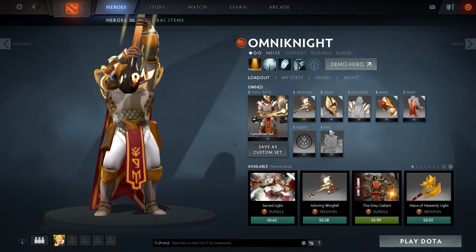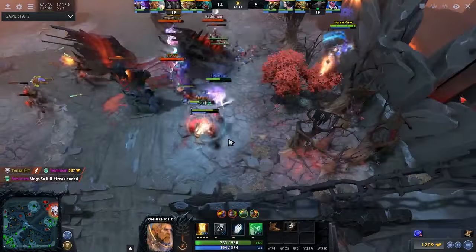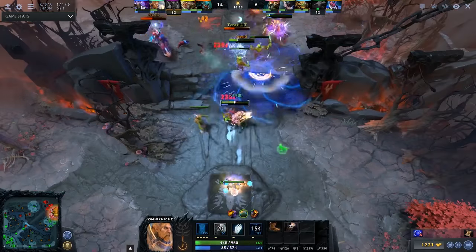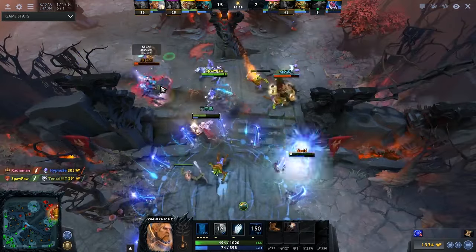Number 6, we have Omni Knight. Omni Knight is a really good support in all brackets, but in high MMR they know how to deal with him, so he doesn't get picked that much. In low bracket MMR, this hero requires some skill to play, but the win rate with this hero is absolutely insane.